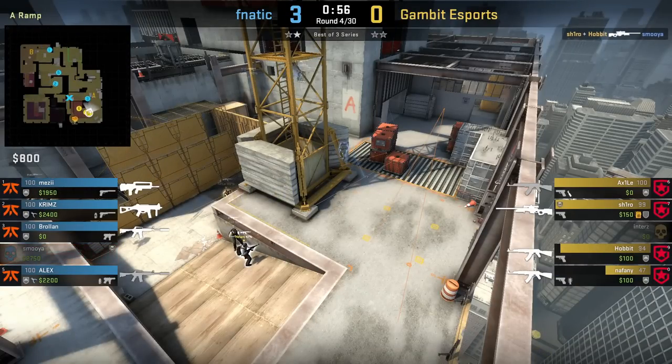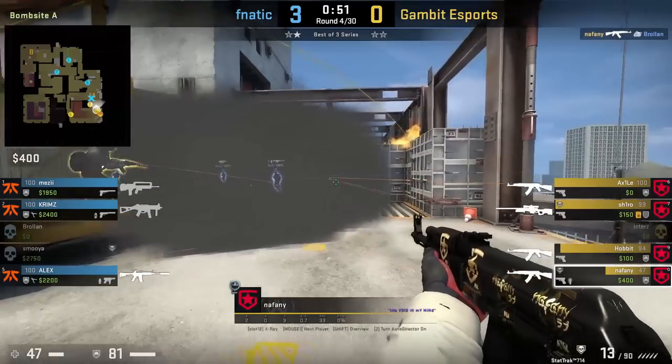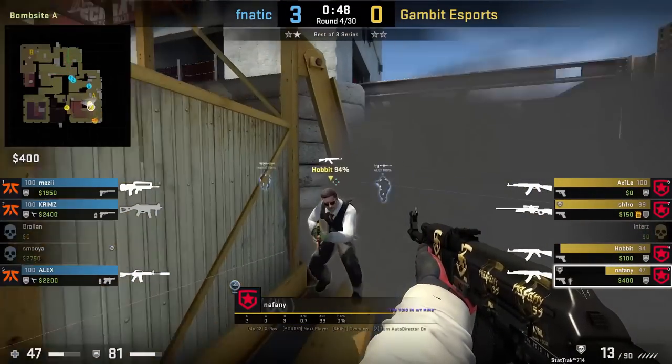CTs commonly jiggle peek ramp from behind Crane, then smoke it off when contact or an execute happens. Gambit will boost Crane to peek over that smoke and they get a kill into Alex.